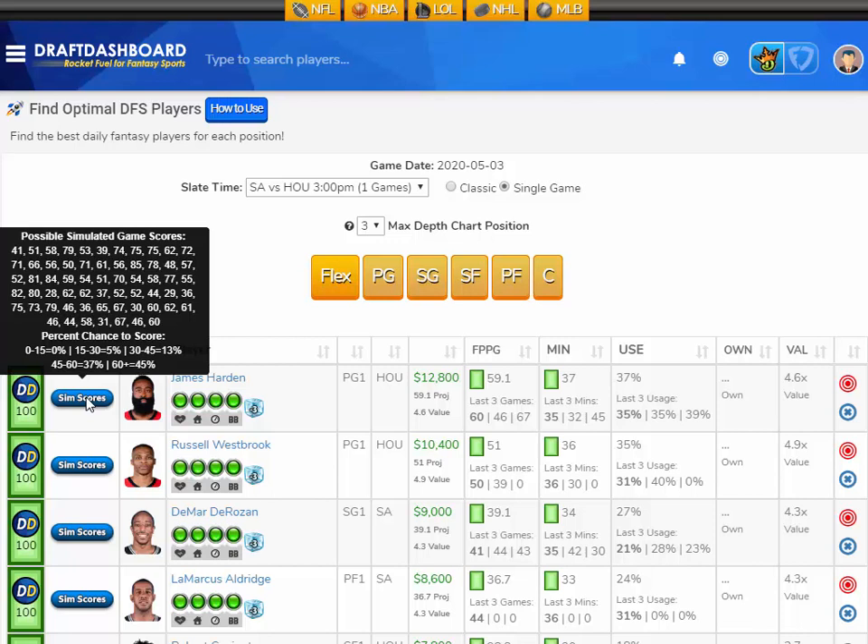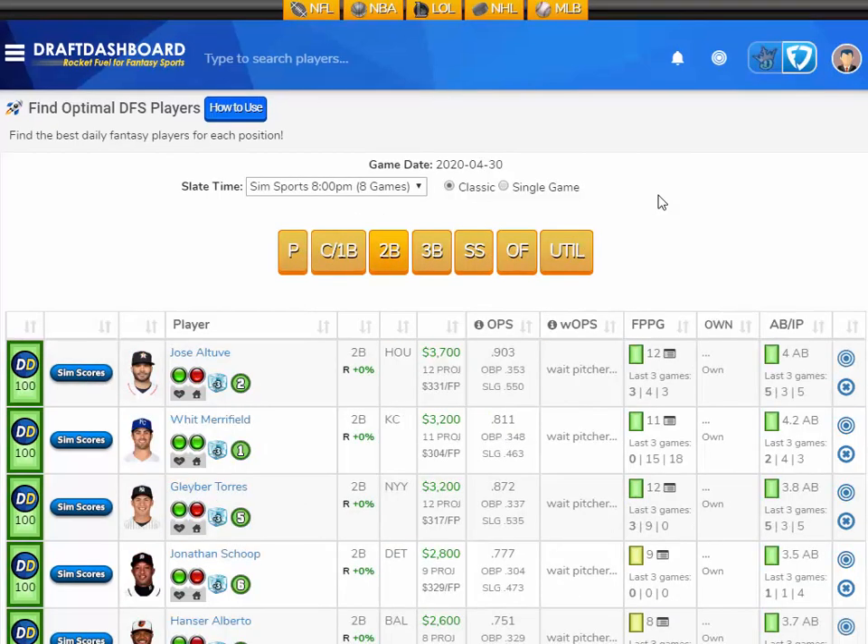We have a daily cheat sheet for eSports for League of Legends, linked from the sports tab at the top of Draft Dashboard. We also just got our sim tools working for MLB on FanDuel, so you can now tap on the MLB tab at the top of the site and see the percent chance to score within fantasy point ranges. For example, Jose Altuve has a 17% chance to score 60-plus fantasy points.